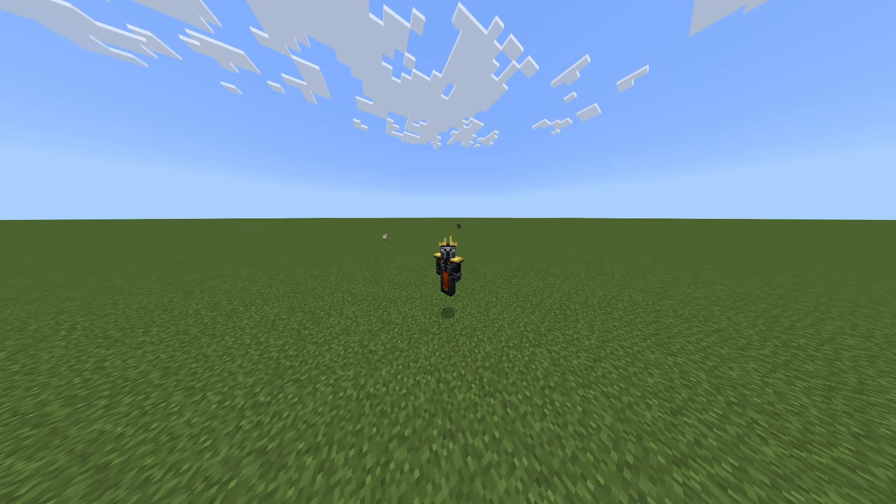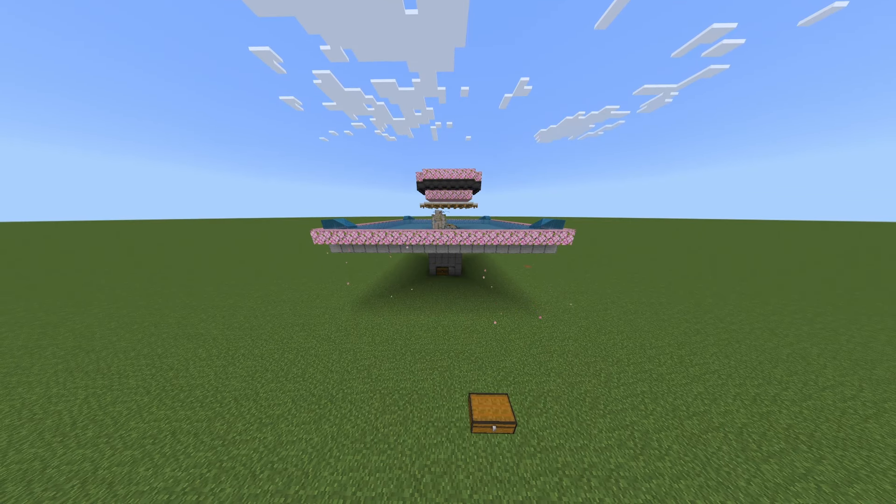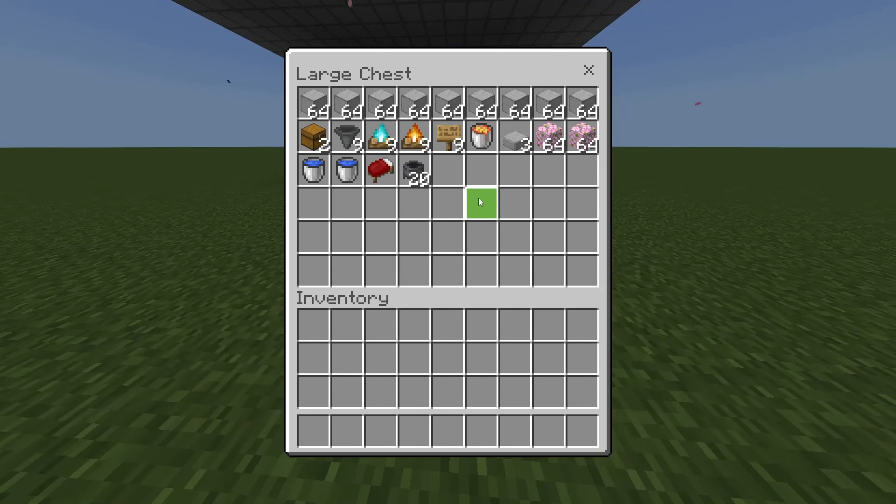How to make an iron farm in Minecraft Bedrock. This build can get you about seven stacks of iron every hour. This is everything you will need for this build: nine stacks of building blocks, two chests, nine hoppers, nine soul campfires or regular campfires — both work.